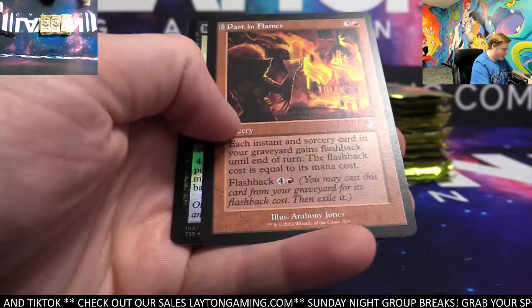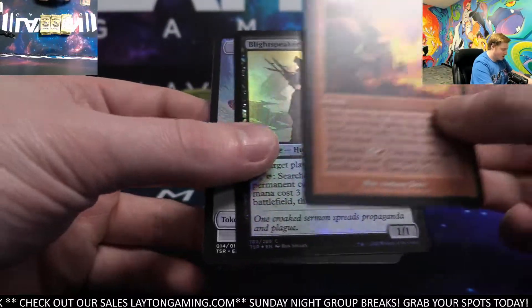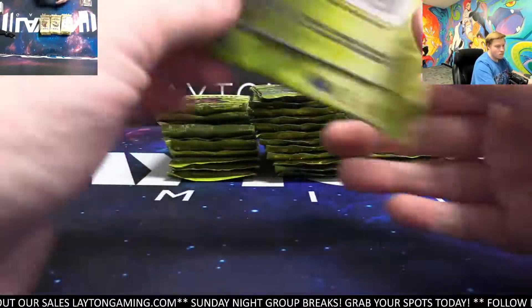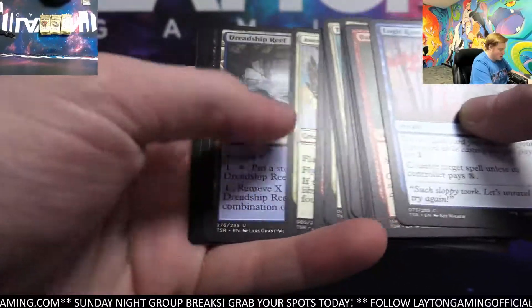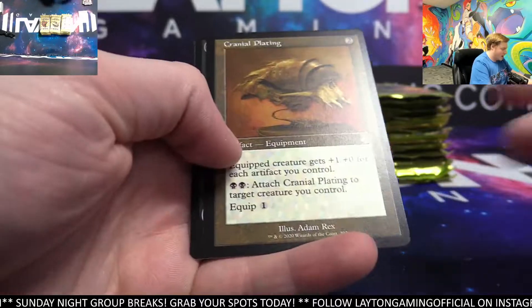Reiterates and Passed in Flames there for red. Also got a Lightspeaker foil — black. Joshua, there's definitely some cards to be chasing after. Definitely some cards to be chasing after. Slaughter pack that time.